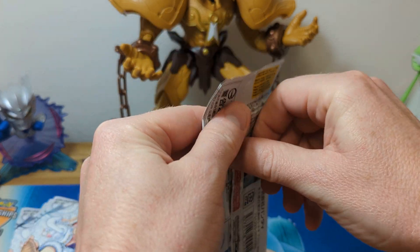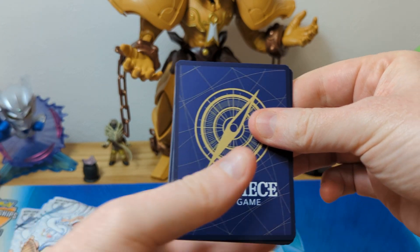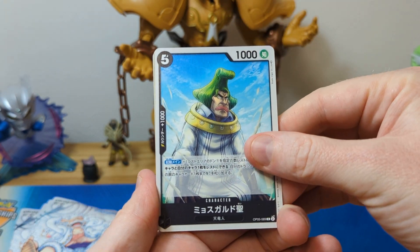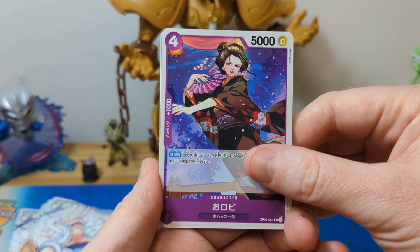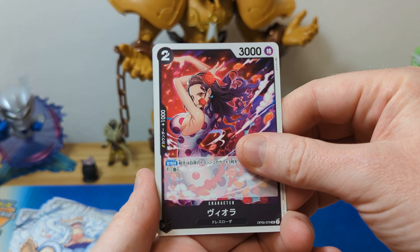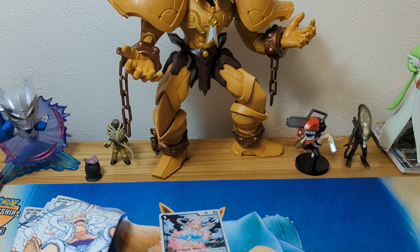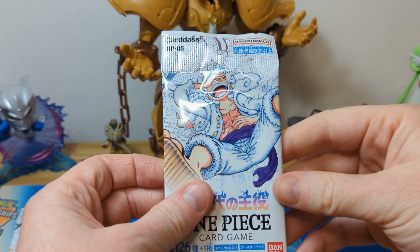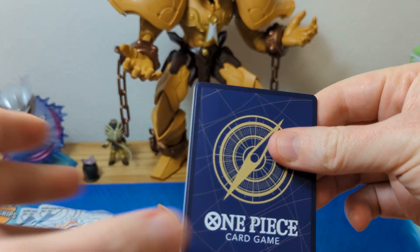So pack number one. What are we talking here? So ideally we would love to get the parallel, obviously, out of the box, but haven't had the best luck with that so far. We got a regular rare in the first one. We'll take what we can get, but it would be nice to pull a nice parallel SR. That would be pretty good.